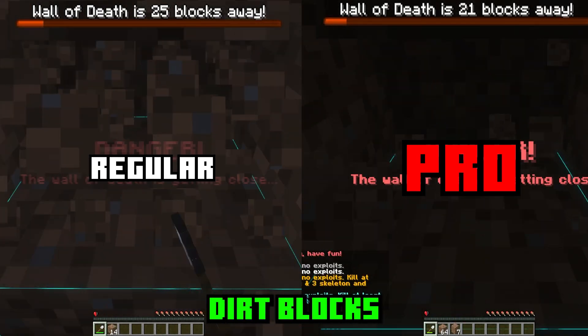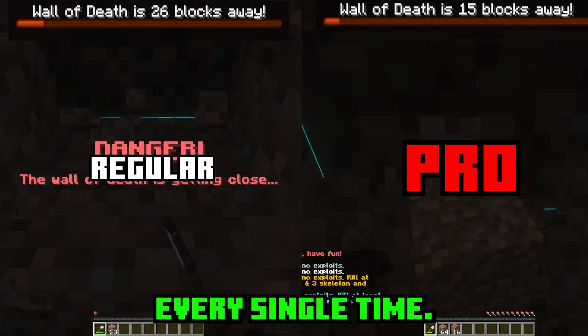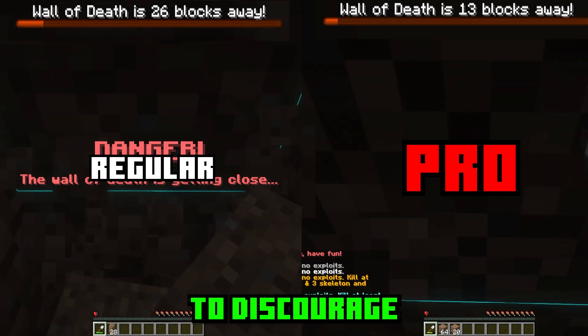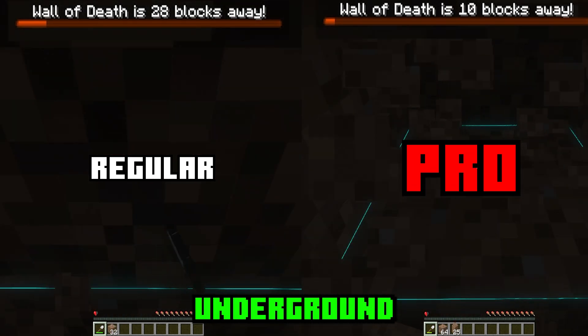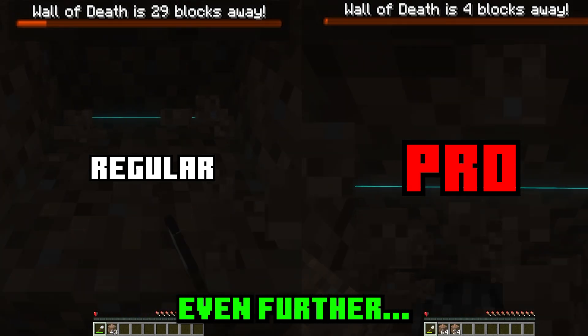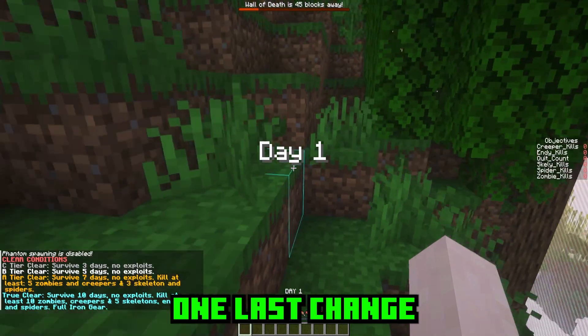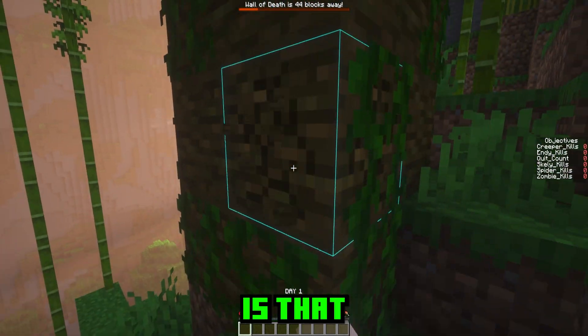The second significant change is that mining dirt blocks will make the wall go about three-quarters of a block closer every single time. This is done to discourage people from just digging dirt underground to evade enemies at night. As an added bonus, it discourages skybridging even further, but that isn't really the point of this change.